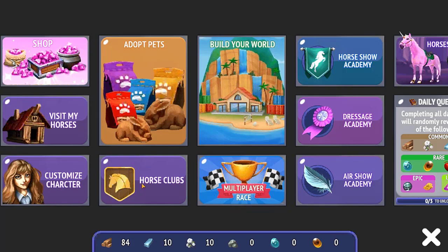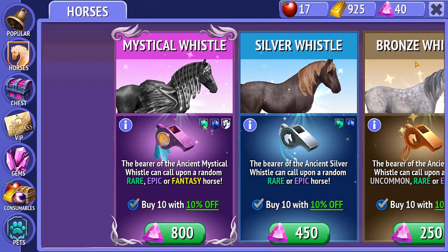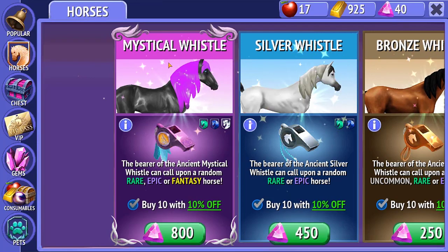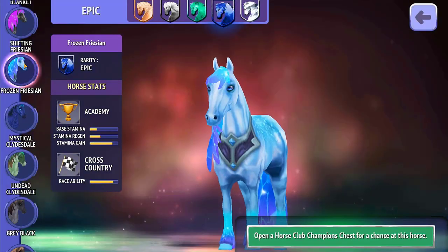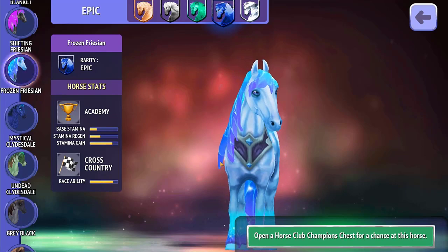Before we look at the horse clubs, we're going to look at the horses because there are a couple of new horses that have been added. I believe they're also available in the mystical whistle — you can see one right here — but we're going to jump over to the horses themselves for a closer look. There are three in the epics and three in the fantasy that have been added.